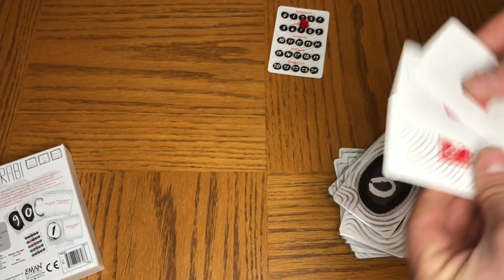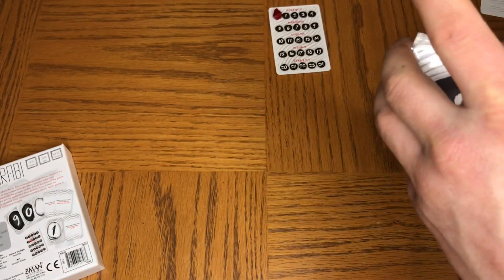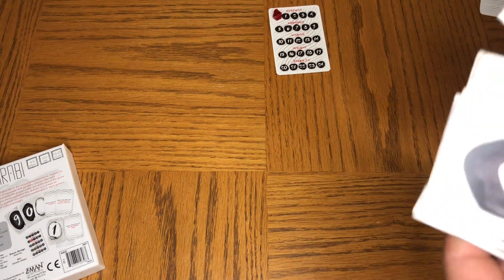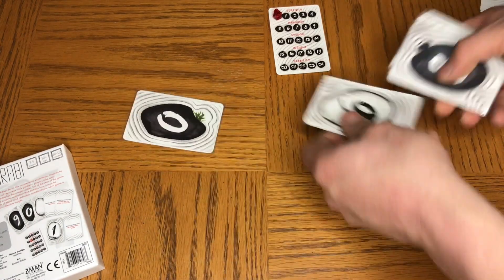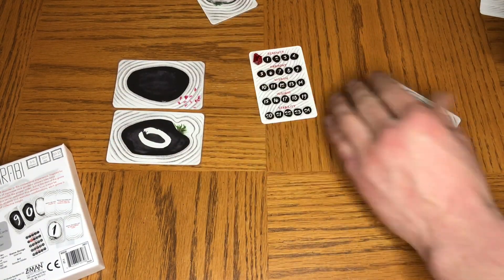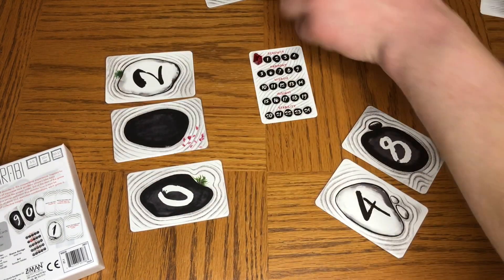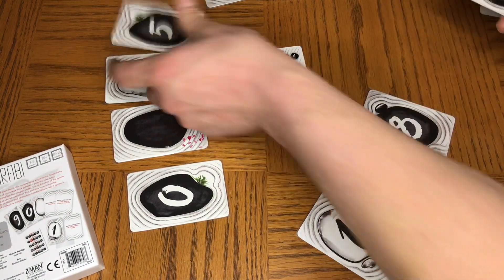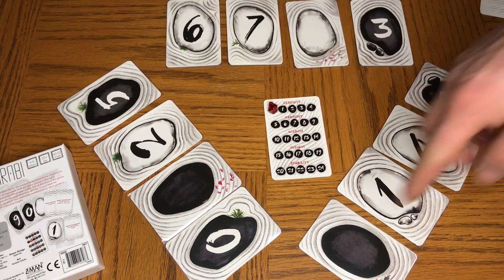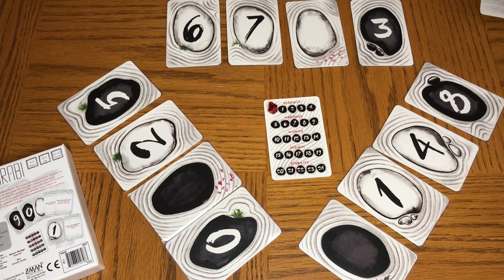I have some extra ones for if you were to play with five players. You shuffle these up and deal them out. With three players, each player gets four stones; with four or five players, it is three stones each. So let's do a three player game. The whole goal of the game is to have these numbers go from zero to eight in order.